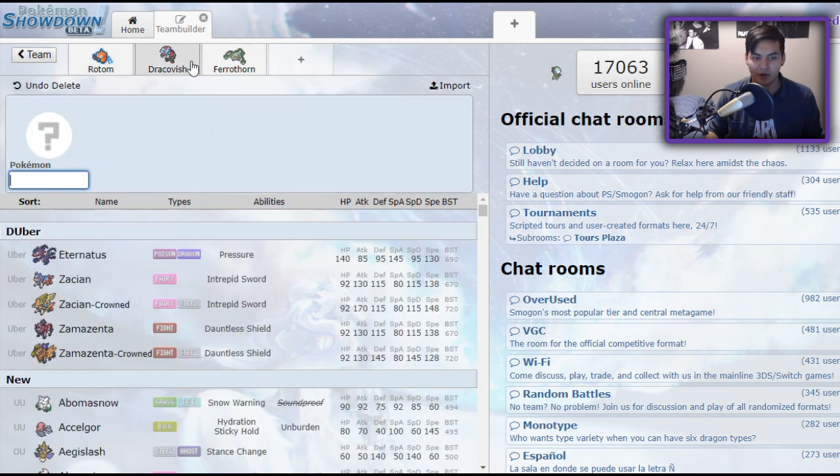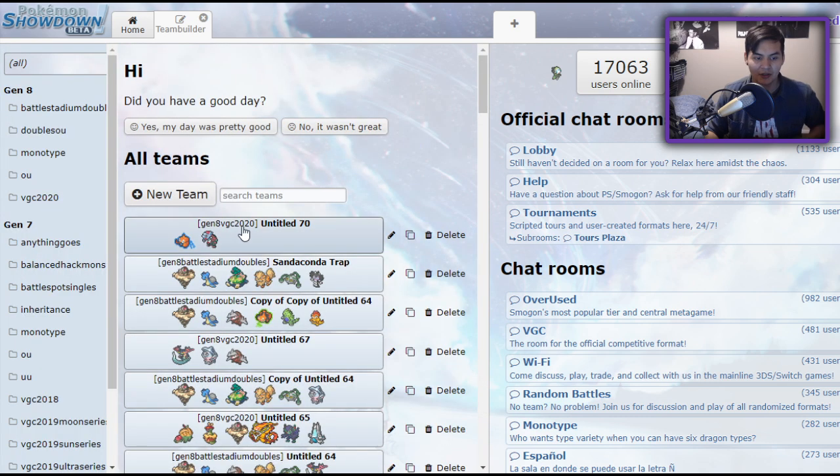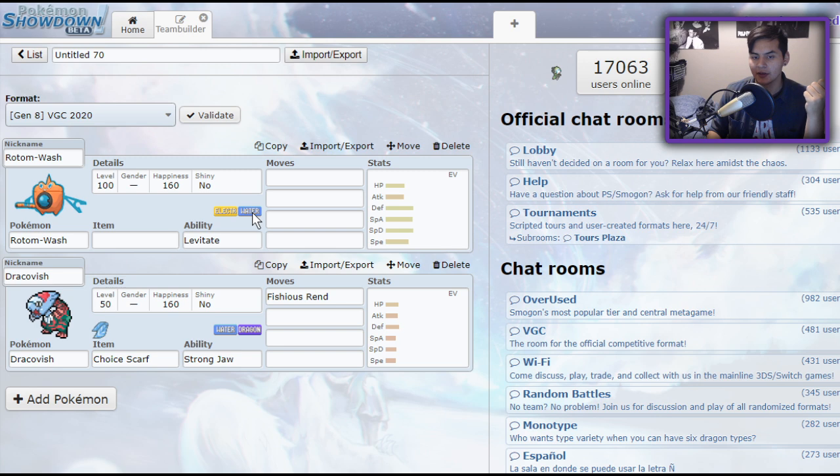Excadrill is definitely one of the most threatening Pokemon in the format. Just the ability to run Excadrill and Tyranitar next to each other, get your immediate sand up, and if they decide to switch in a Water-type Pokemon like Pelipper to set up rain, you can go for your own Rock-type attack or Max Rockfall and set up the sand again — getting back your weather and doing major damage. It's a scary Pokemon. On top of that, there are lots of techs you can run with it, like Sandaconda, so if you attack their partner Pokemon, the sand goes back up at the end of each turn. Excadrill is only getting better as the format progresses and people learn how to use it more effectively with its new tools.